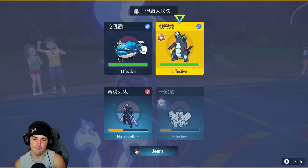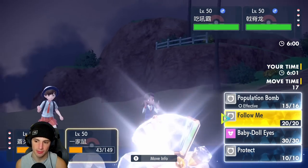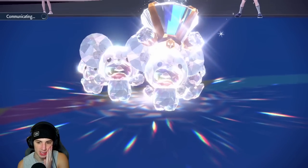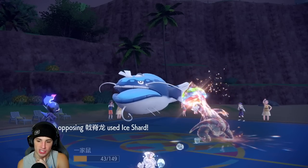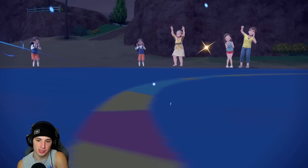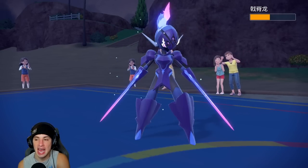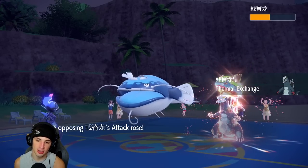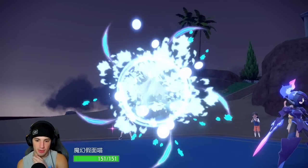He just protects — that's fine. I should have doubled down into Baxcalibur. Ice Shard comes out and takes out Maushold, which I thought was going to happen — that's why I wanted to double down. But we're Bitter Blading into Baxcalibur, picking up big time damage and recovering a lot of HP. Now I can bring out Meowscarada, which is standing in a great position with Focus Sash. Flower Trick can pick up big time damage.